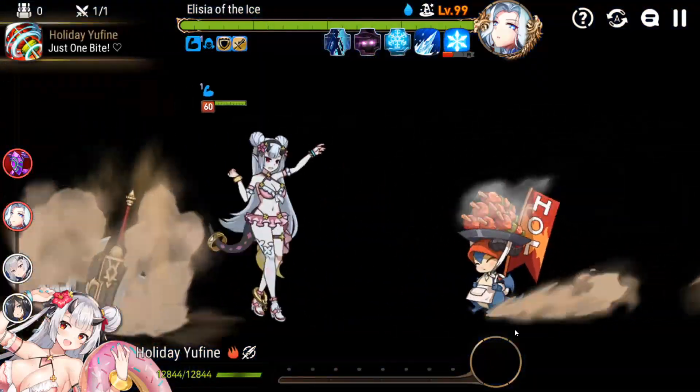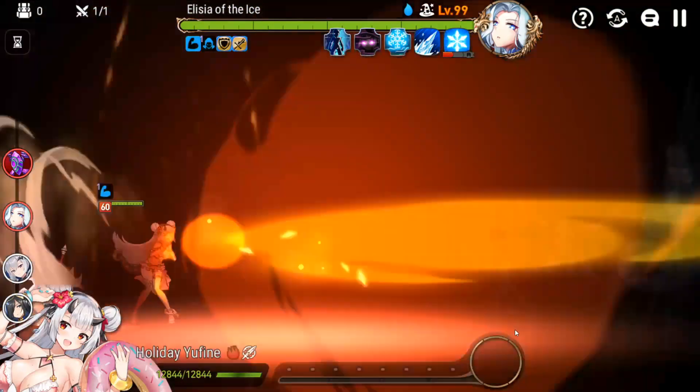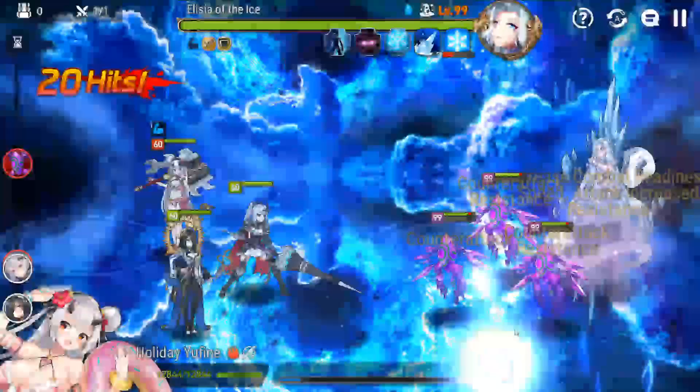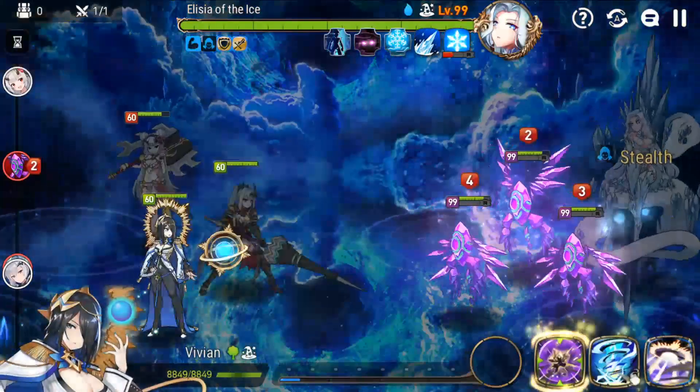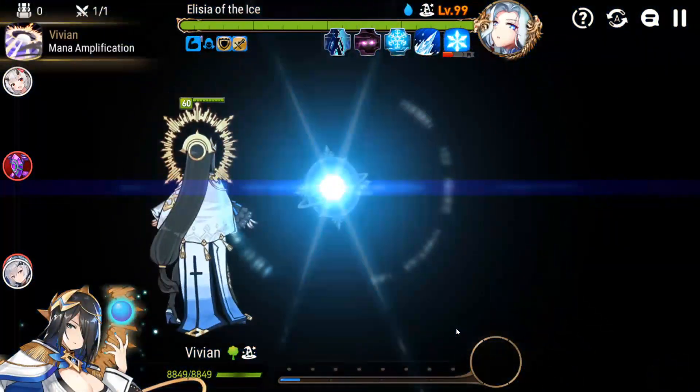For Holiday Yuffine, you're only spamming S1 the entire run. You're not changing the strategy — it's literally just S1 every time her turn is up. I use Vivian for the attack buff as well as the immunity and the AOE.